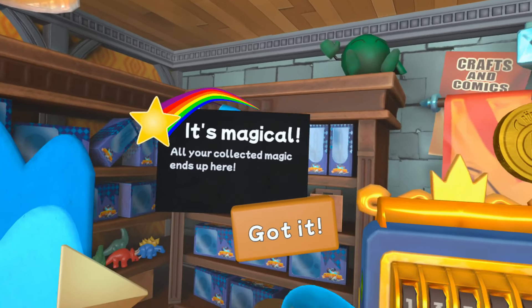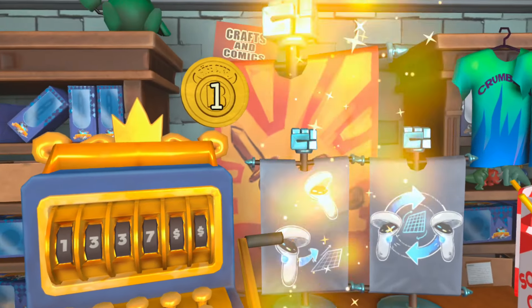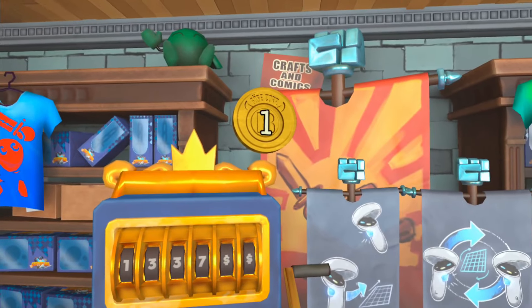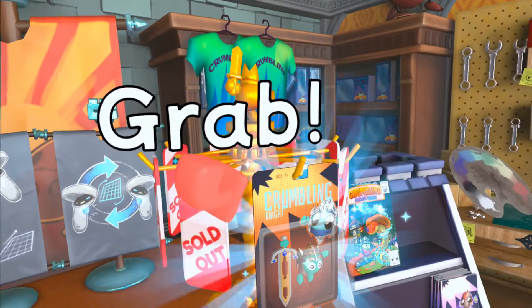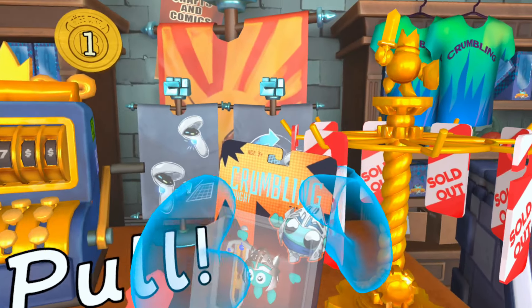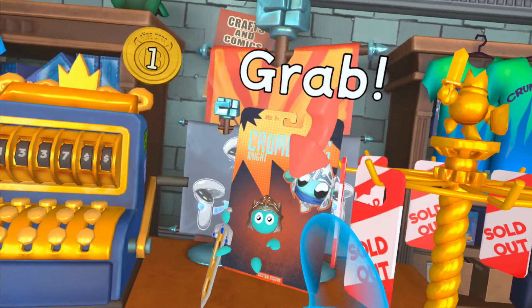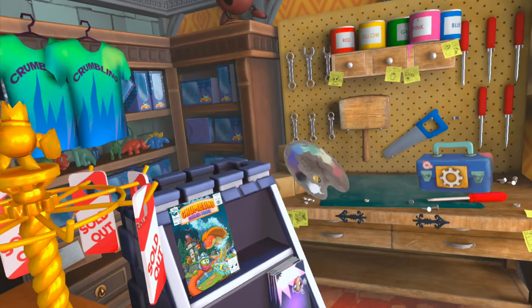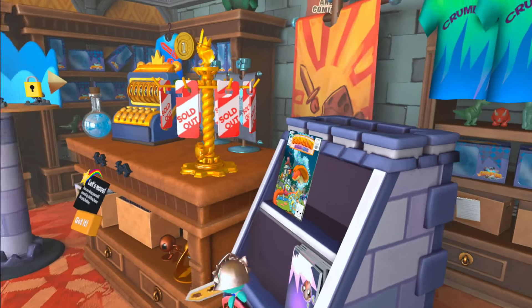All your collectible magic ends up here — so there it all is. Looks like we got a magic coin here. Let's grab our Crumbling. This is the best part about it — tearing it open out of the package. It just feels so cool. I think we can go over here and customize already — nope, not yet.